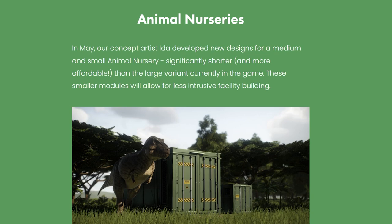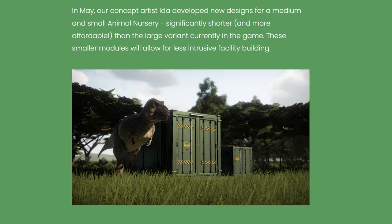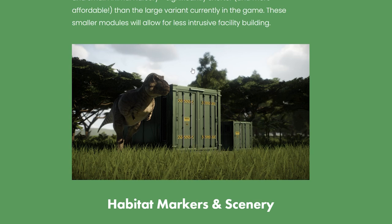Moving on to animal nurseries — in May, concept artist Ida developed new designs for a medium and small animal nursery, significantly shorter and more affordable than the large variant currently in game. These smaller modules will allow for less intrusive facility building. I'd be curious whether the smaller nursery will only be able to hatch smaller dinosaurs — that could be a cool challenge mode mechanic where you have to earn money to upgrade to the big nursery for larger animals. You can see size reference here with the T-Rex next to the medium and small nursery.